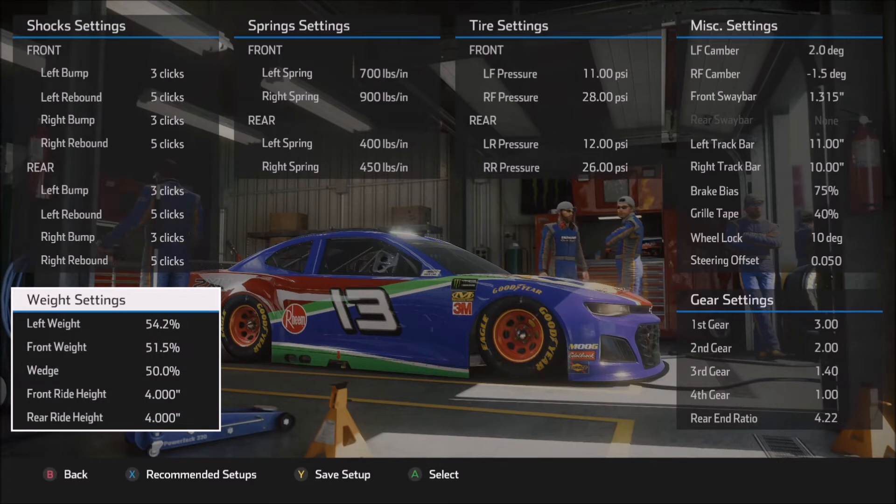Moving on to the weight settings: 51.5% front weight and 50% wedge. The 51.5% front weight is just to give some stability, particularly on entry and through the center of the corner, because in a setup geared more toward qualifying type speed, you're going to be very aggressive on corner entry and very aggressive getting back to the throttle in the center of the corner. So a little bit more front weight will certainly help to stabilize the car. The more you increase the front weight, the more it will want to tighten the car, particularly on corner entry and through the center.